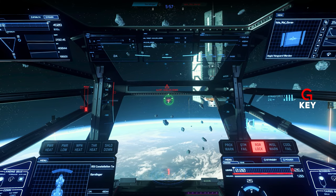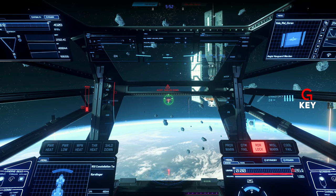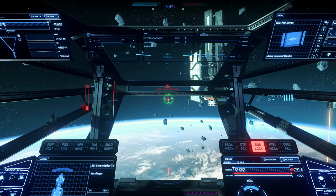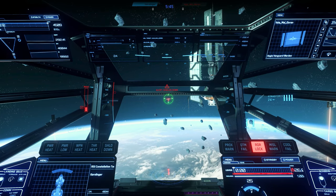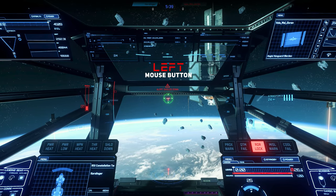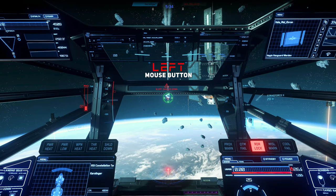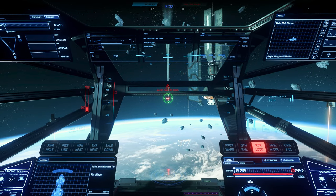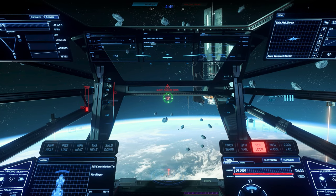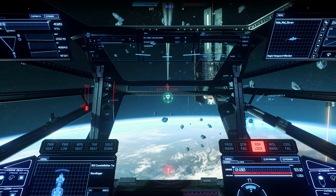With the G key we can select the number of missiles to arm, depending on the number of missile batteries. The bars on the missile display indicate the status of the individual missiles. In the case of the Constellation Taurus we have 4 missile batteries and can therefore fire 4 missiles simultaneously. We fire these with the left mouse button. Afterwards we see that the previously determined number of missiles is slowly refilled, and as soon as the last bar is filled we can again fire a single missile or a whole group.